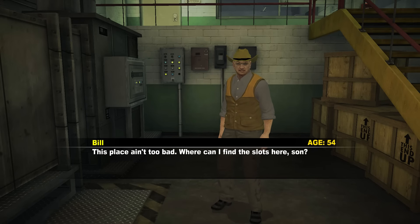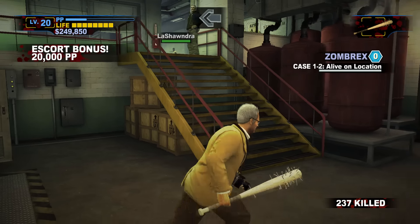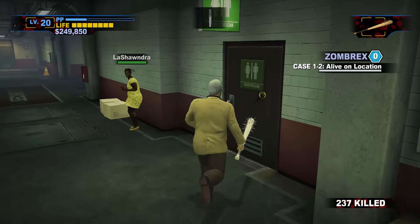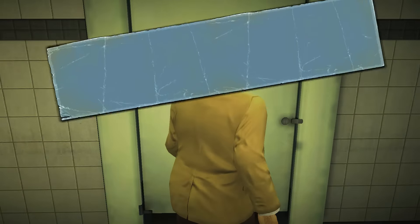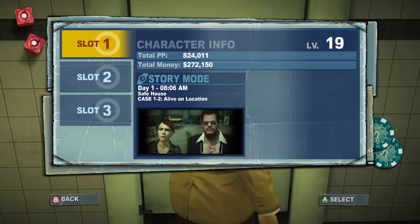Bill, you are an asshole. I regret saving you. So we're going to run around the safe house real quick after I save, because there's some fun stuff in here. You get to check up on your survivors and see how they're doing — you can't talk to them or anything, but they will be here.